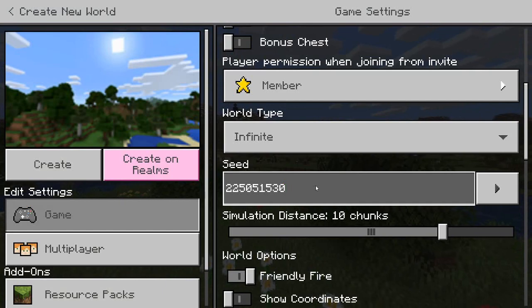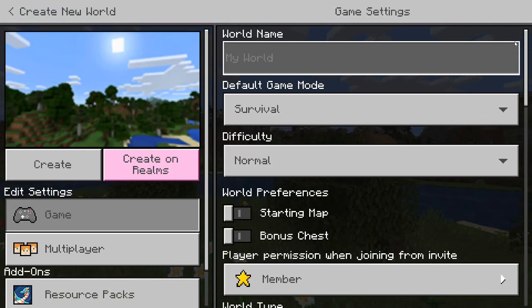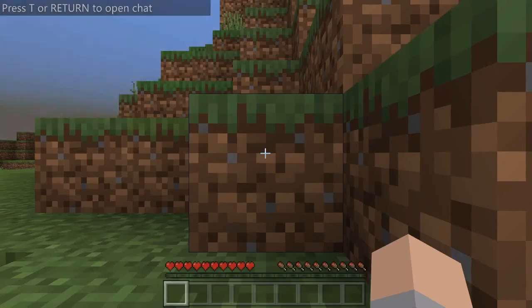I've inserted the seed. It doesn't really matter what you name the world — you can just do something like this — and then hit 'Create'.